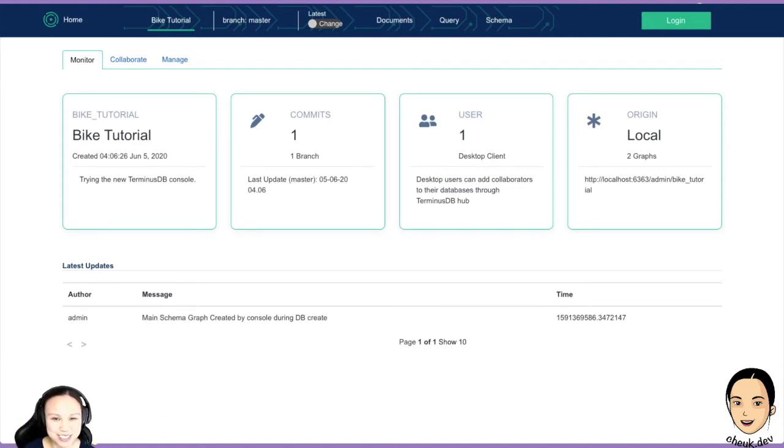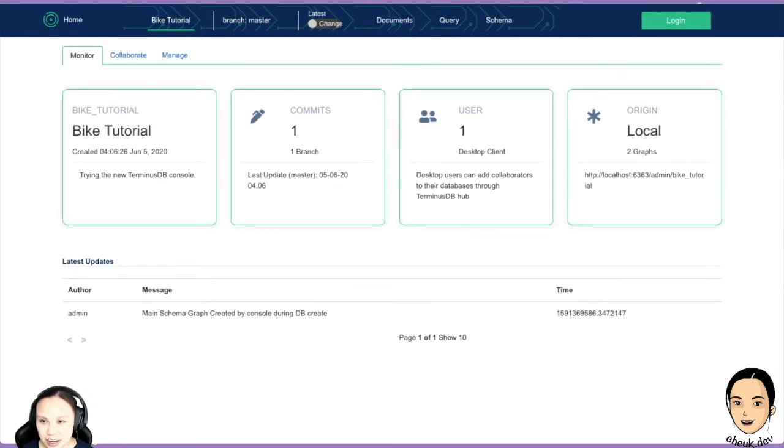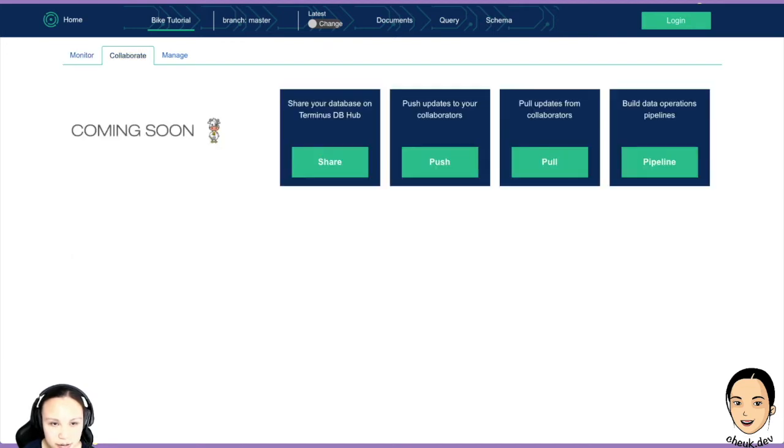This is much better. It's very clear what you have. You have the branches — origin is local. You have two graphs because one is the schema and one is your actual graph. We have users — you can collaborate with other people, but we're using the desktop client so it's only me. Oh, you can create branches! And you can link it up with hub — it's coming soon. The card is telling you it's coming soon — push, pull, create a pipeline. That's super cool, I'm very excited.